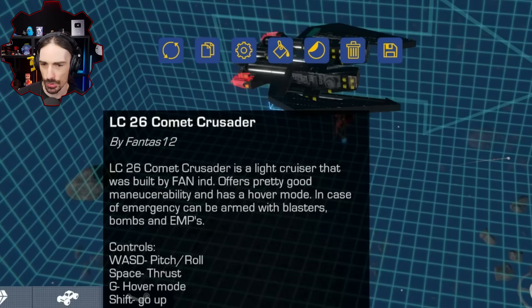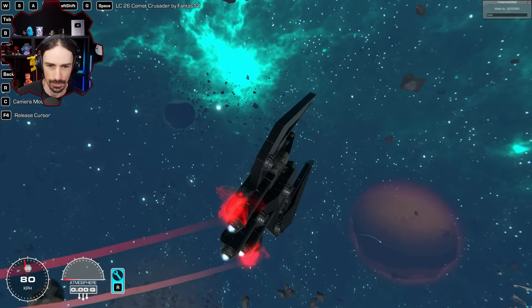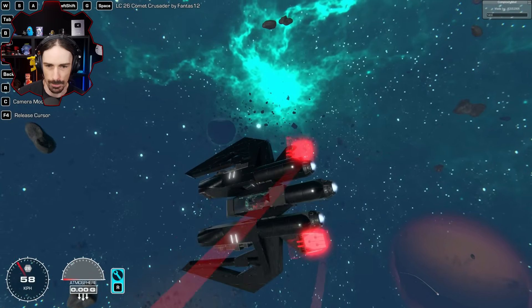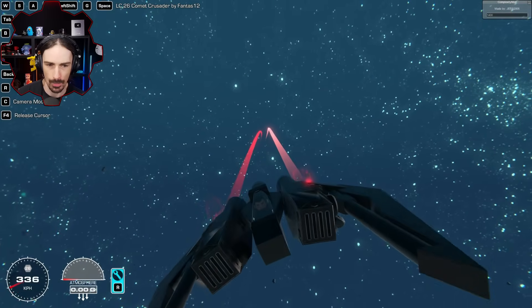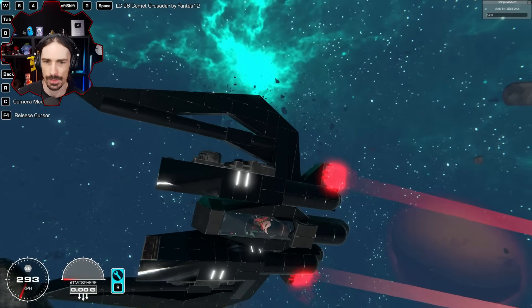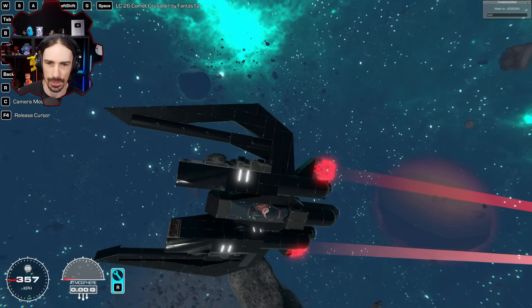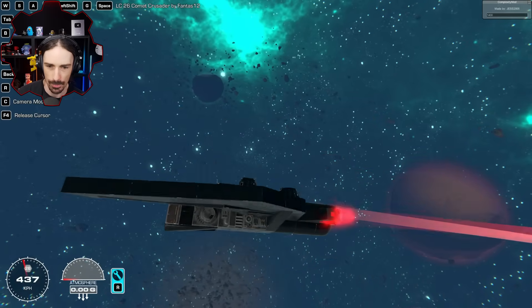Up next by Phantas is the LC-26 Comet Crusader — a pretty cool design. This is just a maneuverable spaceship; it doesn't even have any weapons, it's just a cool-looking build. Those wing designs are really unique — the circular pipe pieces going and then wedge pieces coming out from the pipes.